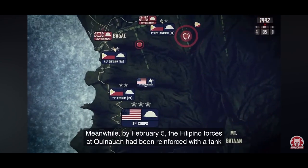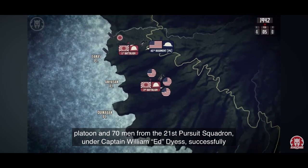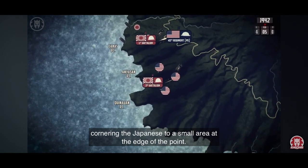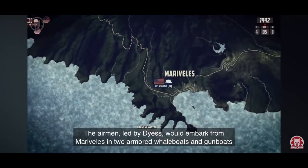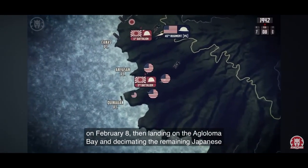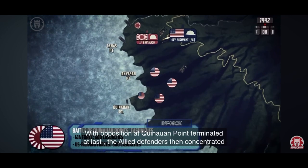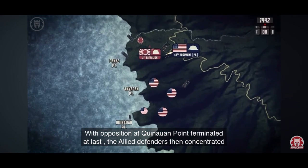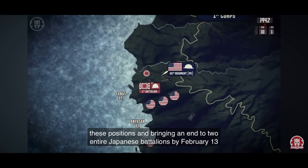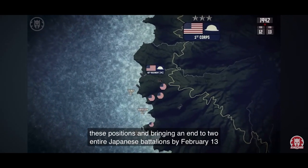Meanwhile, by February 5th, the Filipino forces at Quinoran had been reinforced with a tank platoon and 70 men from the 21st Pursuit Squadron under Captain William Dias, successfully cornering the Japanese to a small area at the edge of the point. The airmen, led by Dias, would embark from Marivelles in two armored whale boats and gunboats on February 8th, then landing at Aglaloma Bay and decimating the remaining Japanese soldiers that had gone into hiding in some caves. With opposition at Quinoran Point terminated at last, the Allied defenders concentrated on the remaining points still under the control of the invaders, finally overtaking these positions and bringing an end to two entire Japanese battalions by February 13th.